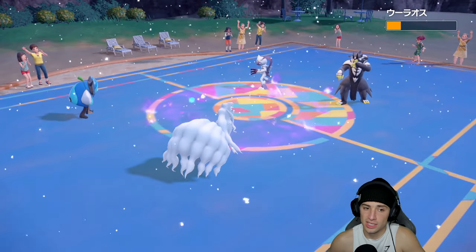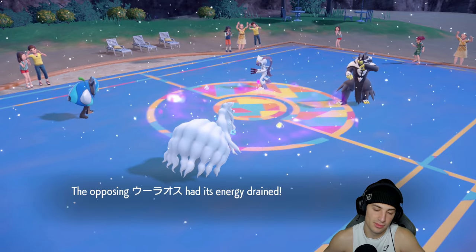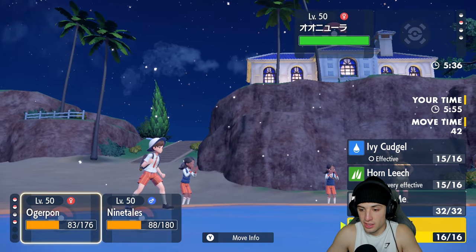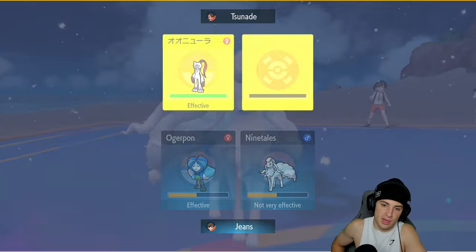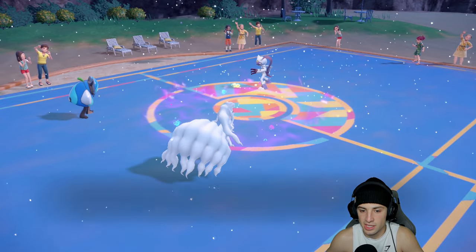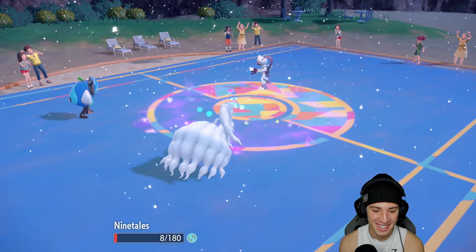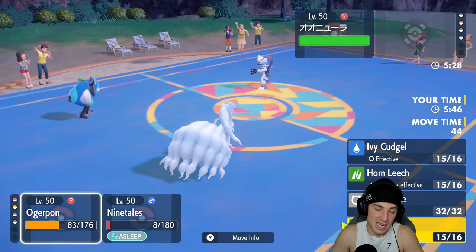I wish Horn Leech came out first so we'd have more HP, but now it's a 3v1 situation. Sneasler is a big time threat but has no spread moves. I'll hit Spiky Shield and throw a Blizzard into the slot they switch into — snow's still here. They don't call in with a KO, but Ninetales gets put to sleep. That is wild — can't put this thing to sleep! Very absurd. Ogerpon flinches to Dire Claw.